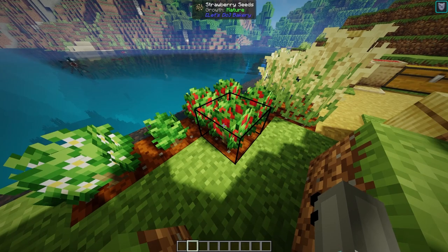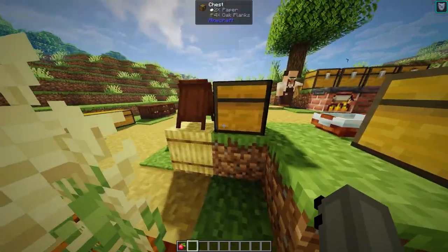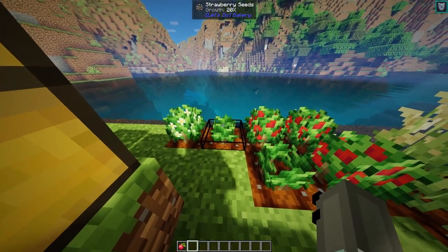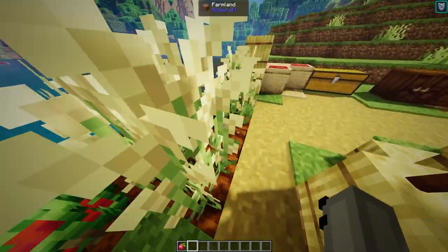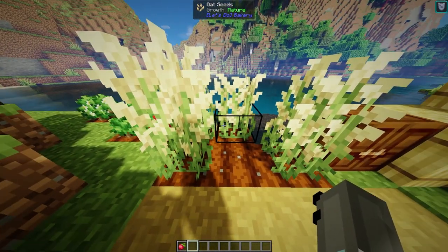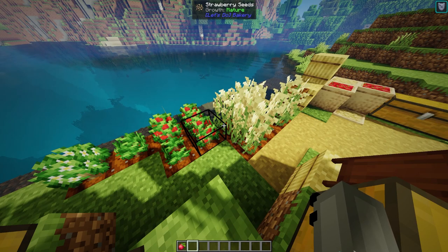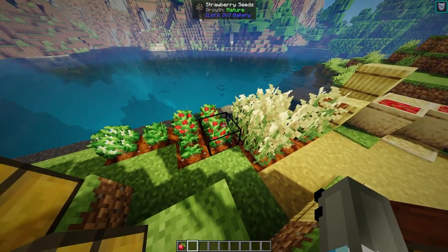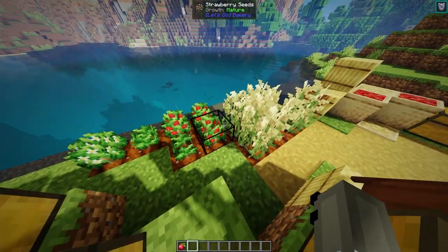First of all, you've got the strawberry bush, which is really similar to sweet berries. You collect and farm them in a really similar way - it's basically a bush, so you don't have to break the crop to harvest it. You just right click it and you get it. For oats, it basically works the same as wheat, so you will need to break it in order to collect it. You can find both of these crops in the new randomly generated structures as well as randomly throughout your world.